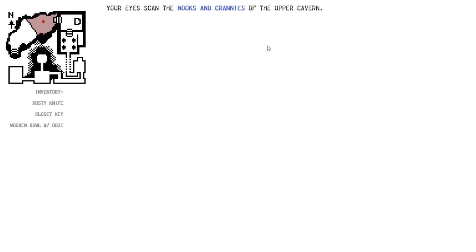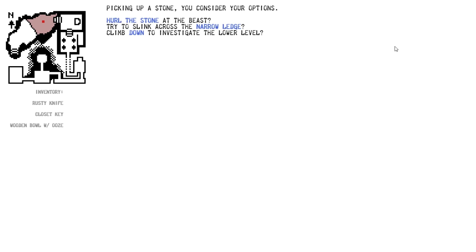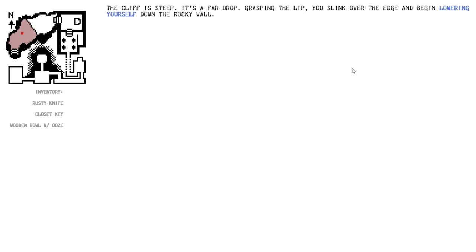Do I investigate or just try to leave? Let's look around the upper cavern. Uriah scans the nooks and crannies of the upper cavern. The beast howls again, shaking the cavern walls. It knocks loose a few fist-sized stones along the wall. You also notice a narrow ledge you didn't see before — it appears to creep around the side of the cavern, but you can't see where it leads. Can I grab the stone? You pick up a stone. You consider your options: hurl the stone, slink across the narrow ledge, or climb down to investigate the lower level. The cliff is steep — a far drop.